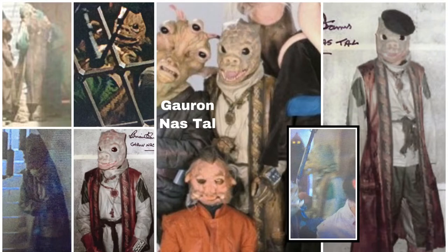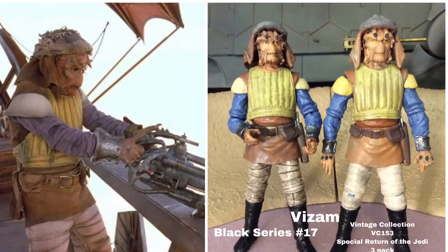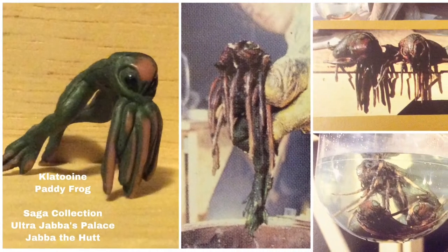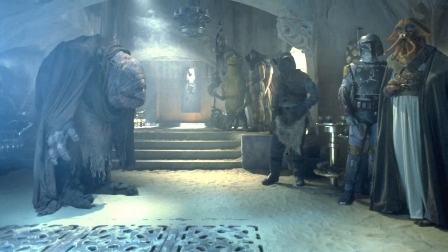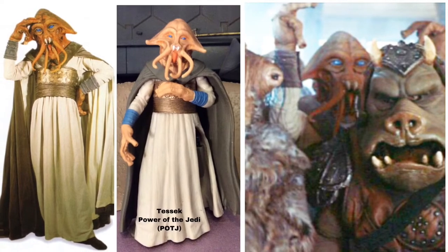There's a black shadowy shape behind Oola, and that is actually Vizam — found as Black Series number 17 or Vintage Collection number 153. Then we see Salacious Crumb, available in the 30th Anniversary Collection with C-3PO or in the Jabba's Throne Legacy Collection pack. Then we see the Klatooinian Patt Frog, which they did make as a Saga Collection Ultra Jabba's Palace figure with the Jabba the Hutt set. Then we have the squid face character Tessick, available in the Power of the Jedi line.